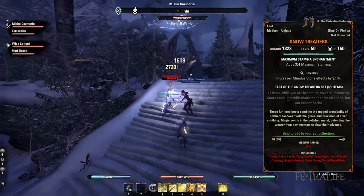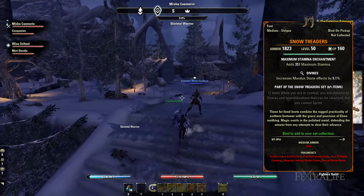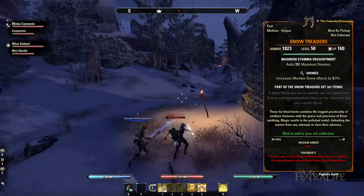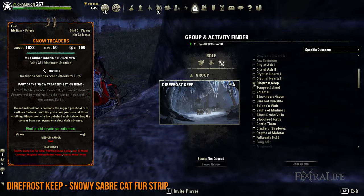Let's begin with Snow Treaders. Snow Treaders leads will take you to a lot of zones accessible in the base game alone, including Bleakrock Isle, Coldharbour, and the Rift. Before you teleport to these places, be sure to queue for the Direfrost Keep dungeon. Here, you'll be able to get the Snowy Sabre Cat Fur Strip lead by eliminating the final boss, who goes by the name of Drodda of Icereach.